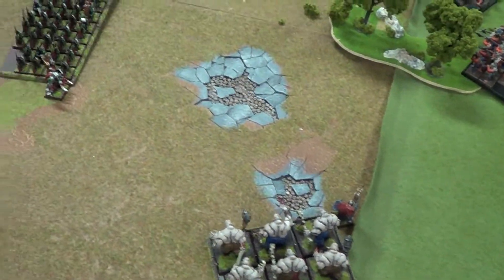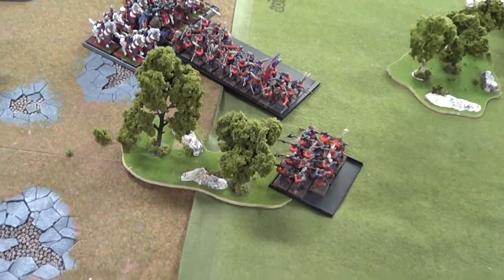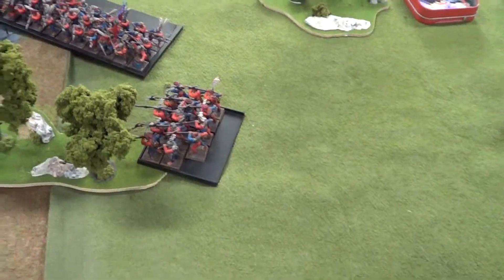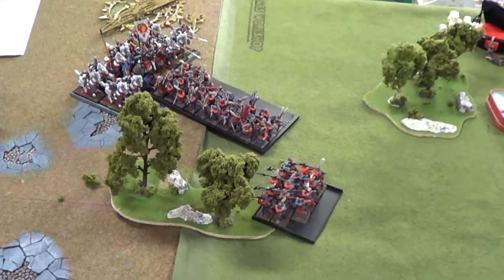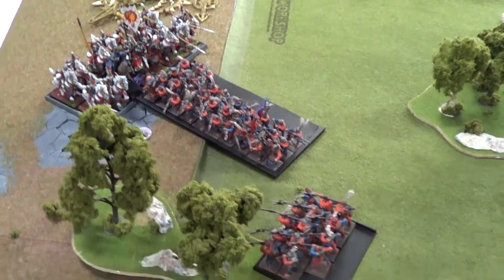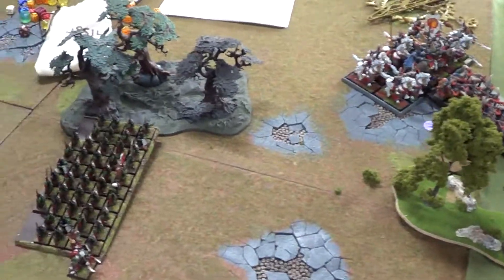We just finished turn one. The only charge was Sankey deciding to charge his Silverhelms into the flank of some Empire guys. In the magic phase, Sankey cast Soul Quench on his detachment killing two dudes — Wes tried to dispel it and failed. Those guys got into hand-to-hand which didn't help much. Silverhelms ended up killing some guys, and I cast Invocation but no one cared.